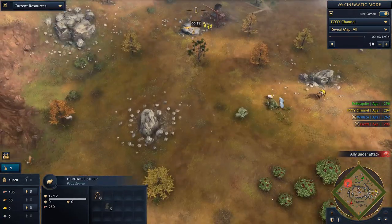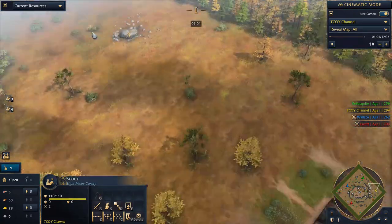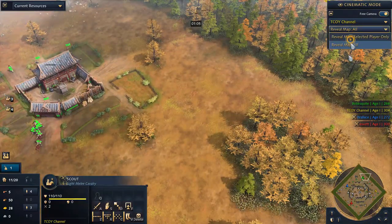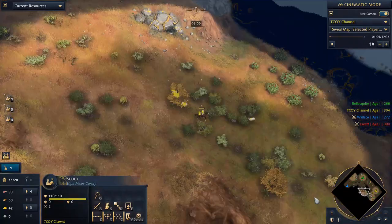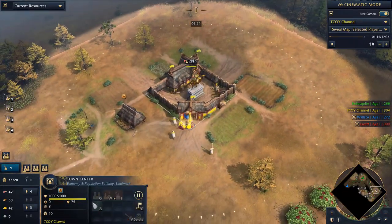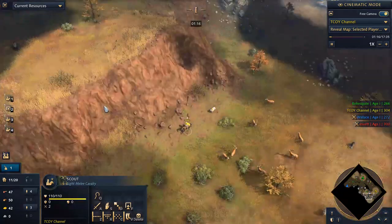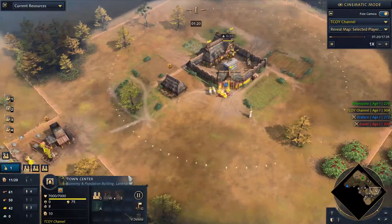I have a second scout going this way on keybind 3. I accidentally trained another scout so it's keybind 4, and there should be a scout on the other side — keybind 1. Town center you press H, keybind 2. So I have first scout, third scout, second or third scout on keybinds 3 and 4, and main town center.